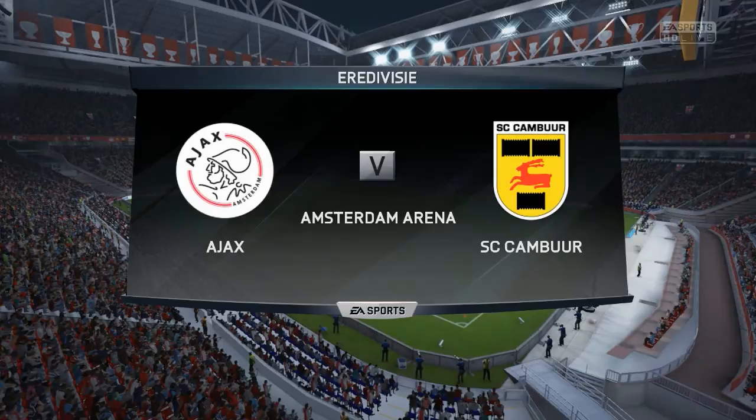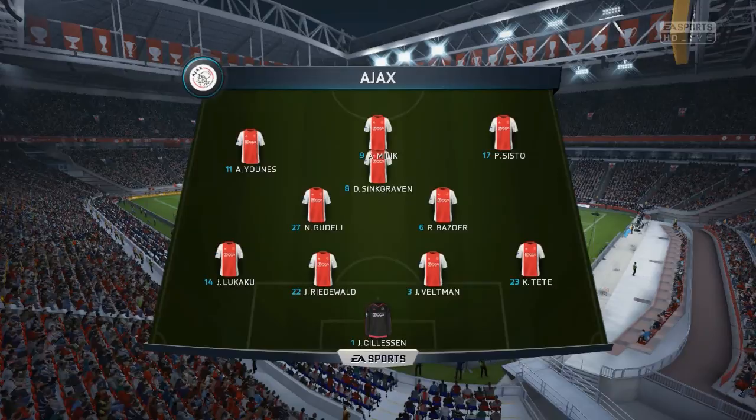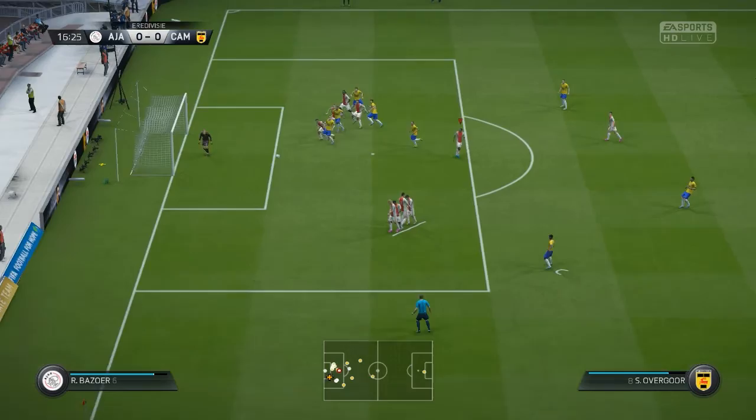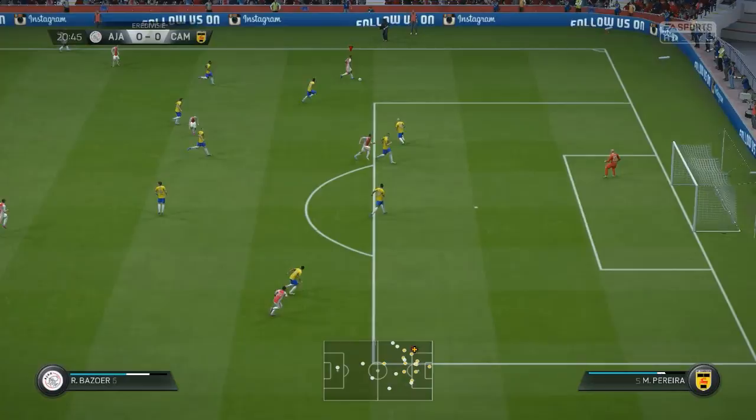Here we are for our next league game against SA Kambir, one of the lower ranked teams in the Eredivisie. Here is my squad — giving a couple of other players a bit of a chance again because it's a weaker side so we should still be able to beat them. Free kick now for Kambir in a dangerous position — I barely even touched the guy but they got a free kick. Luckily it goes wide.